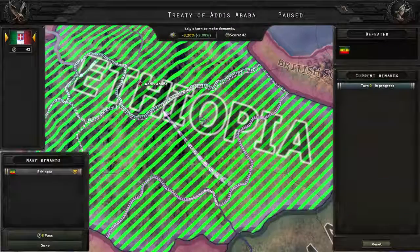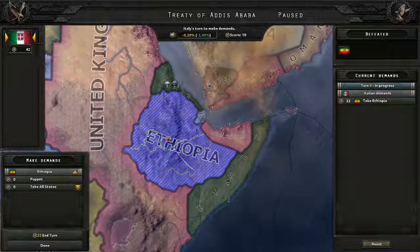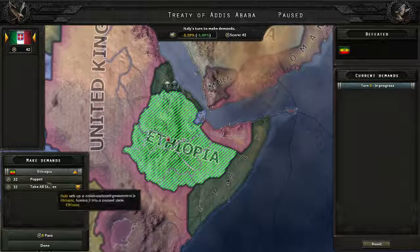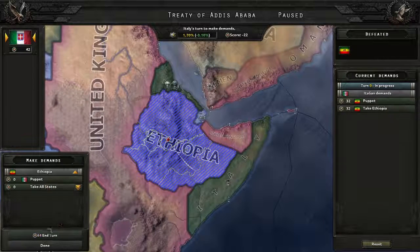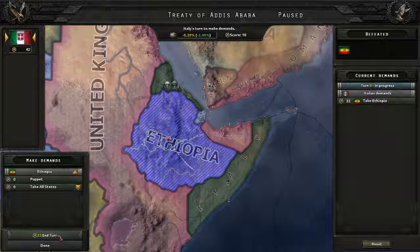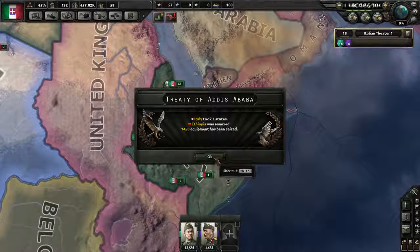We are going to take all of Ethiopia. Going to make demands and hit 'take all states.' Alternatively you could puppet them — a fascist ruler would be installed in Ethiopia, they can field their own army, and if you trade with them they must give you what you ask for without you needing to give them a factory. But we are going to take all states either way. Italian demands: take Ethiopia. Hit done, then done again. Pause — and that's that.